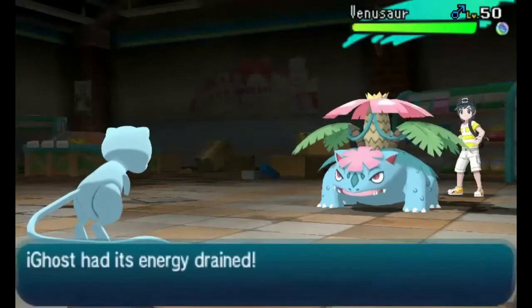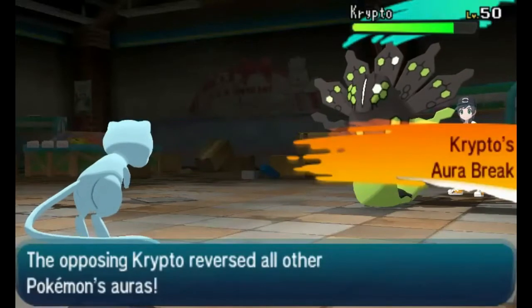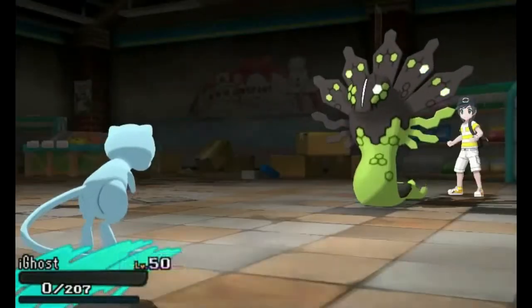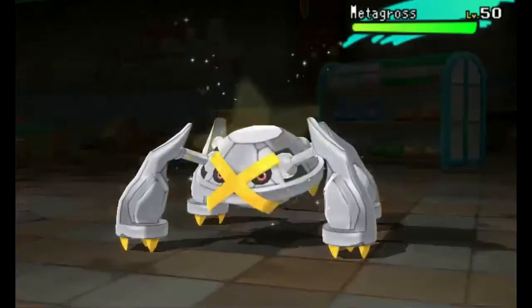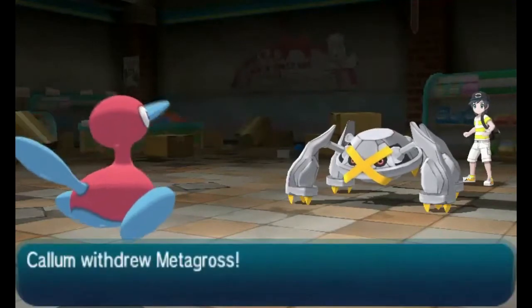He's gonna crit me with a Giga Drain as I finally get my Dragon Tail off and knock him into his Zygarde. With Ice Beam I could go for it, but my Mew is very low on health and poisoned, so he's gonna go for Thousand Arrows and I'm just gonna let Mew get knocked out. I did get up my Rocks — what I really wanted was to Dragon Tail Venusaur out early so I could have Mew available later.